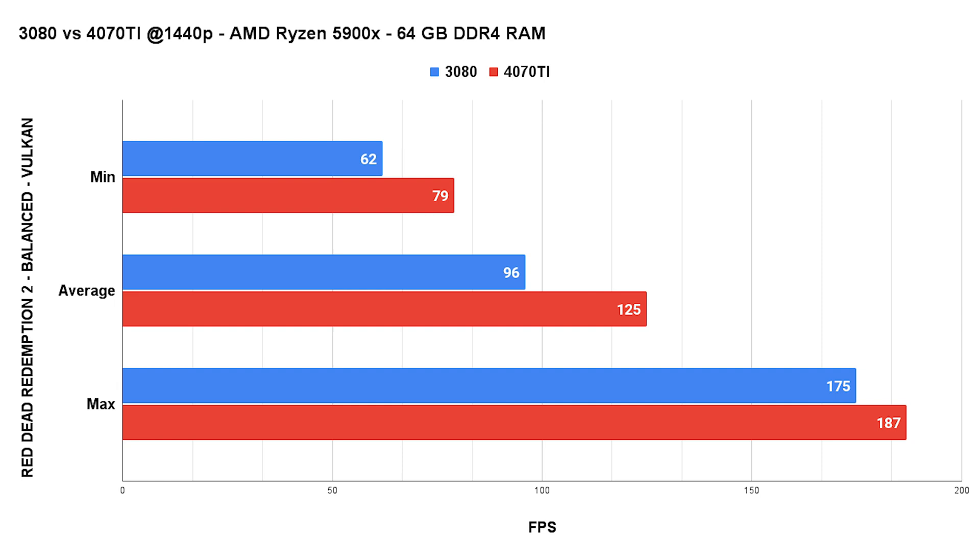Another hard-to-run title enters the ring: Red Dead Redemption 2 on my custom balanced preset using Vulkan. We might not see a big performance increase in the max FPS numbers here, but the average FPS of the 4070 Ti are around 30% higher than the 3080. Nice!